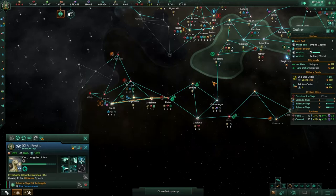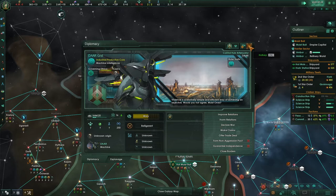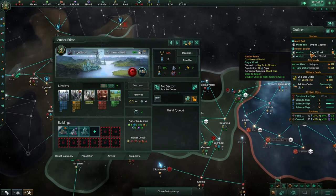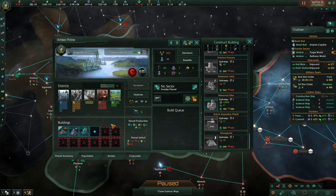We're going to carry on over here with search projects. Mission complete with this espionage operation — we're going to double check their strength now. Unknown still — I thought it would tell us. We'll try again, gather more information. Didn't really work. Over here, to solidify our stuff, we're going to build an amenities building just in case, because that's only going to drag us down.